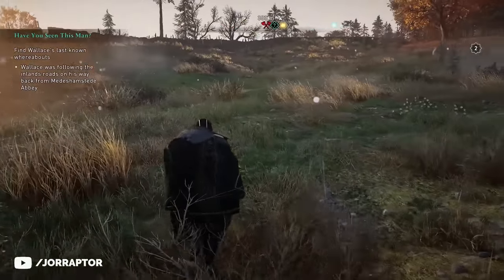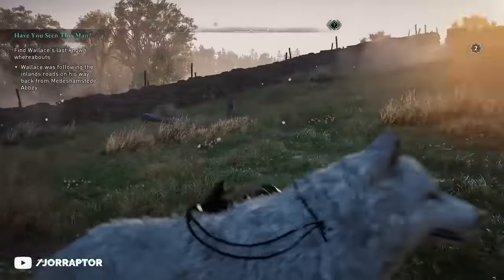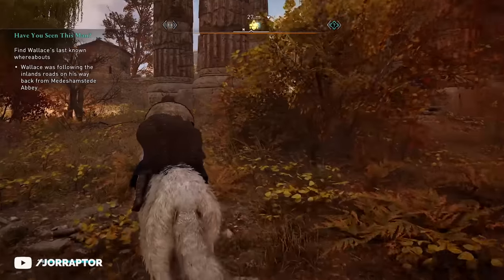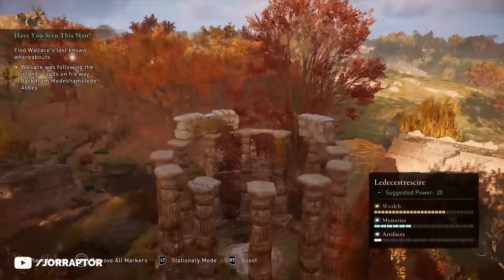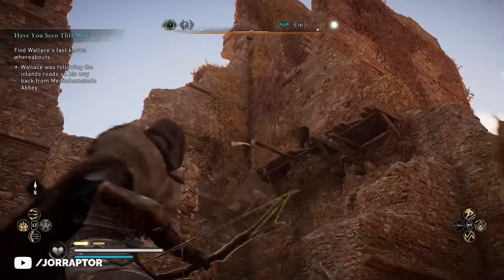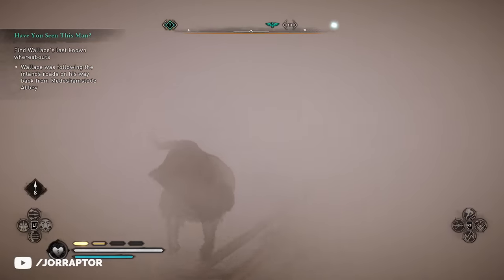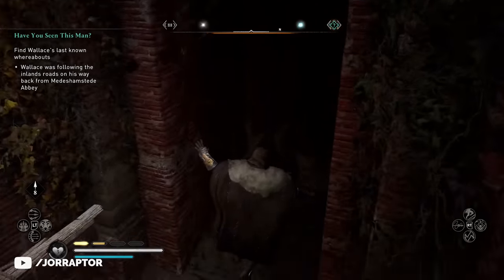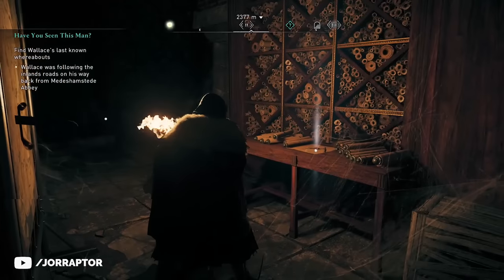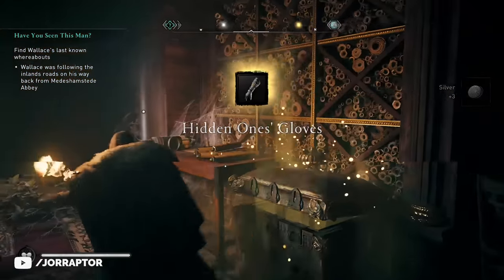You can already find the first piece really early on in the game in Ledecestershire, over here on the map. This is a power level 20 region. When you get close you will actually see the Hidden Ones sigil already, indicating that a bureau is nearby. In this case you want to shoot the sack of rocks to create an opening to this underground base. It's pretty straightforward to get inside. When you get inside, totally grab the codex page and also the gloves of this Hidden Ones set.